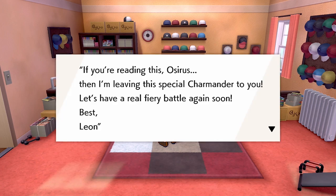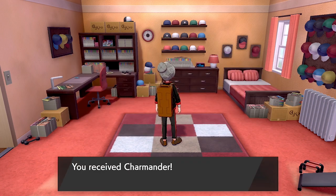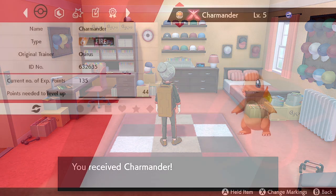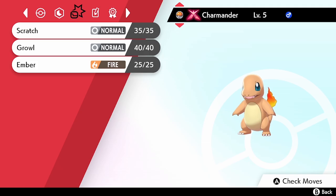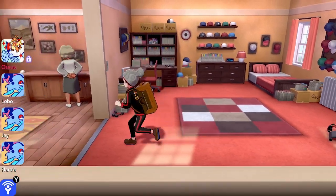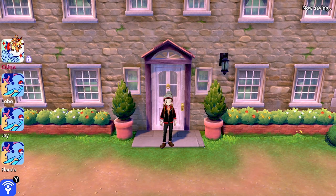Once you're in Hop's bedroom, you'll see a Pokéball on the floor — it does contain a Charmander, and there is a letter attached: 'If you are reading this, Osiris, then I'm leaving this special Charmander to you. Let's have a really fiery battle again soon. Best, Leon.' Leon has left this to us — very nice. If you look on the summary page of the Charmander you can see the Gigantamax symbol, indicating it will become a Gigantamax Charizard when it evolves.